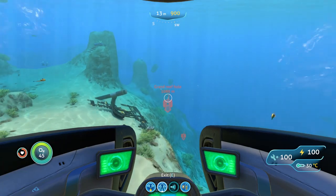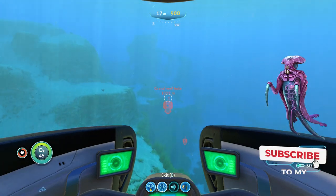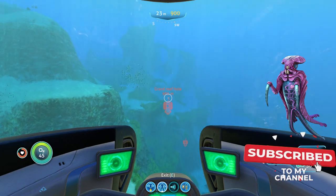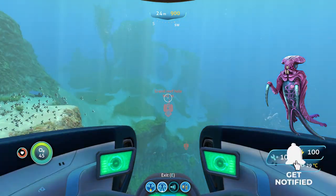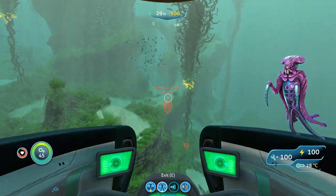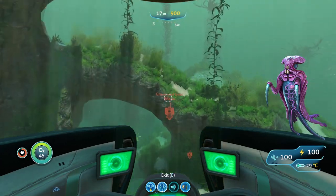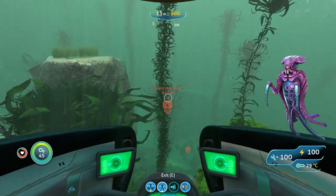It's a base — like a little mini base. Now the two main threats you're going to run into here are warpers, which we already talked about, but I'll cover them again just in case. They can teleport you out of your Seamoth. You can attack them with a knife until they warp away, run away on your sea glide, or hit them with perimeter defense if you're fast enough.